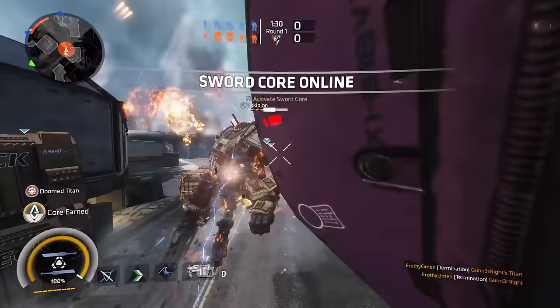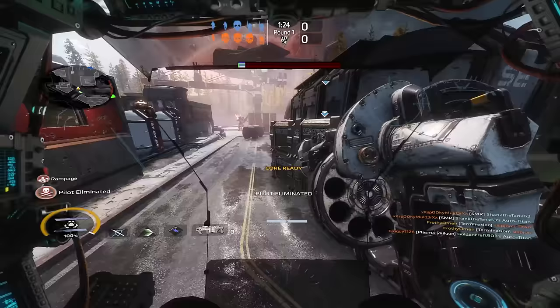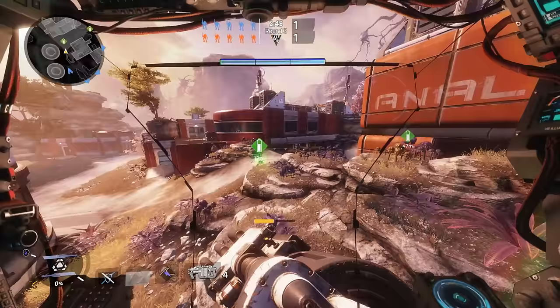Combine this with a battery boost in your pilot kit and you're going to be bringing a fresh Ronin to the fight at 50% core charge with smoke already prepped and ready to go. More Swordcores is a great thing for Ronin and this is absolutely a valid and good way to play once you spend lots of time learning how to maximize your core.